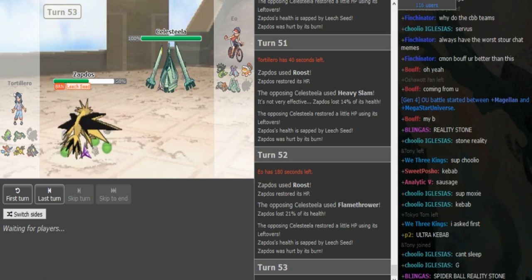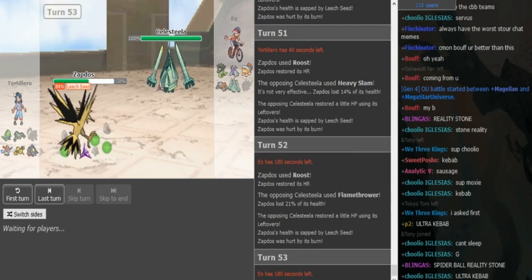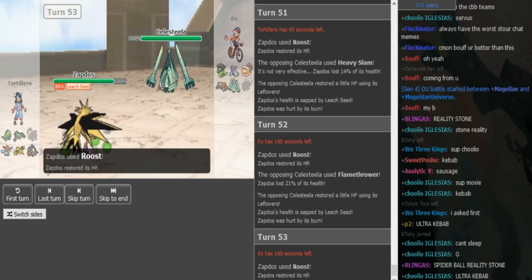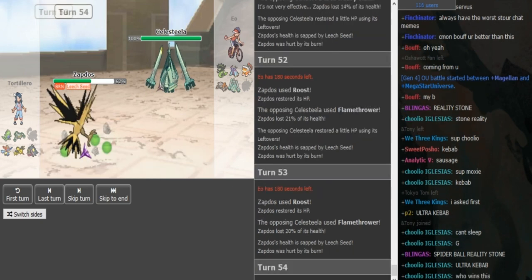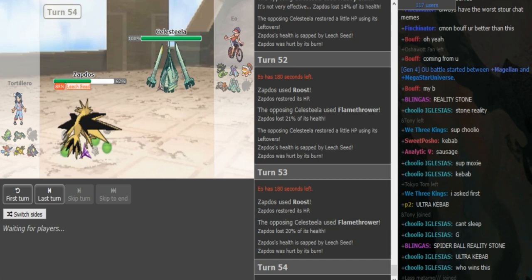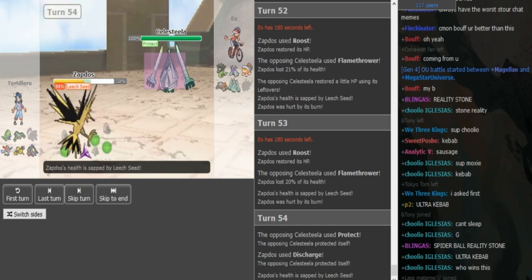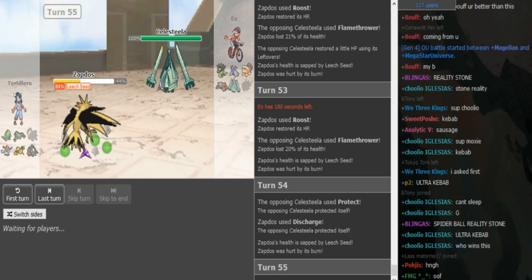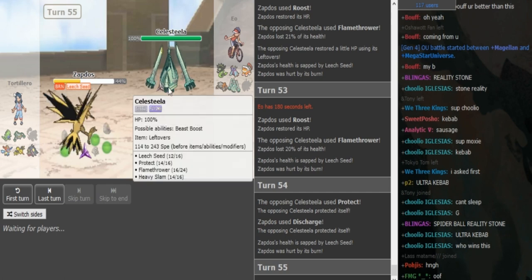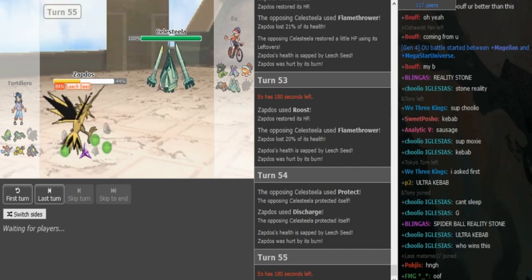Gondra obviously doesn't want to Defog at this point since EO has some hazards up. I think technically he could Defog, but I think overall he wants to have the hazards up a bit more. His T-Tar is already toxic and I think his Keldeo is already burned, so there's no point in Defogging the T-Spikes away because the monsters that get hurt by T-Spikes are already statused anyway. The only thing that annoys him is Rocks, but I think it's worth it for Gondra to have the hazards on the other side.